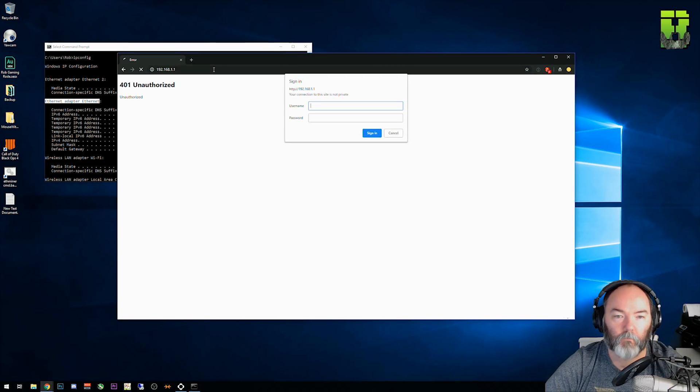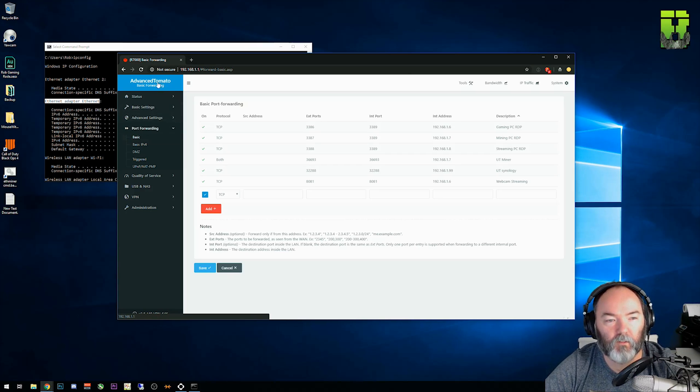Once you've done that, connect to your router. Your password can be on the base of the router if you've got something from Sky or Virgin. Once you're logged in, you'll either have a menu on the top or the left side — it's generally on the left and on the top. You can see here mine says port forwarding. This is an R7000 with an advanced Tomato firmware added to it, so it's a little bit more customized. But you'll either find port forwarding or it'll be under something like security, or advanced admin — something like that.